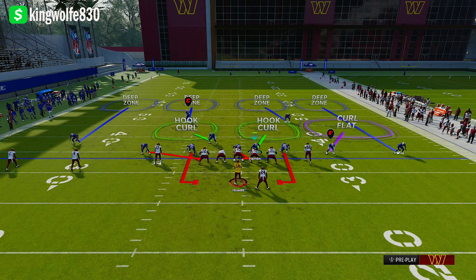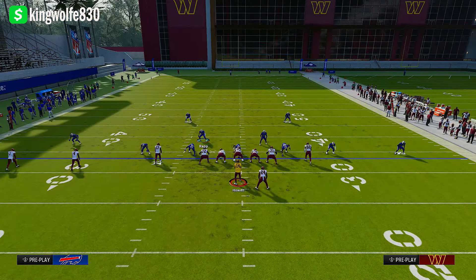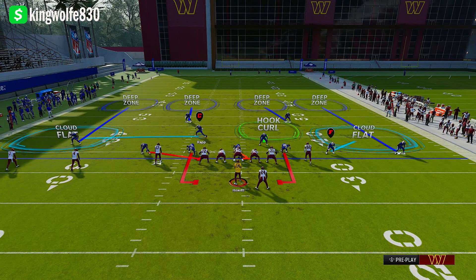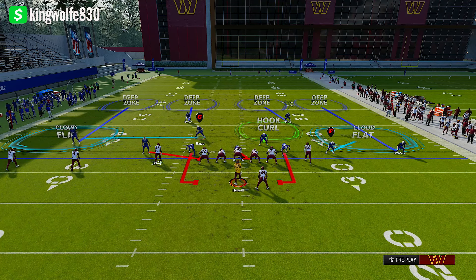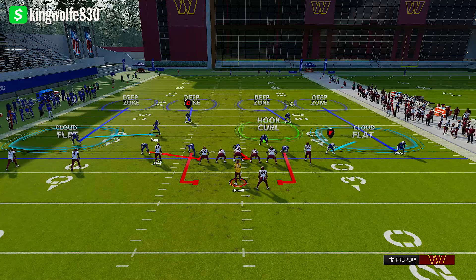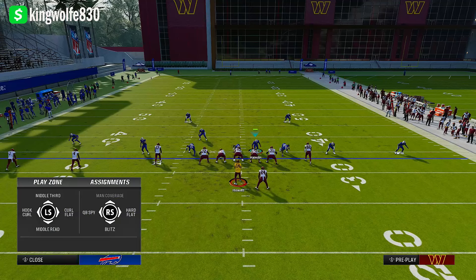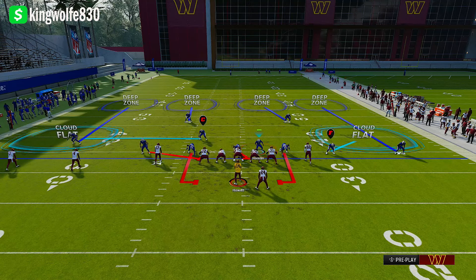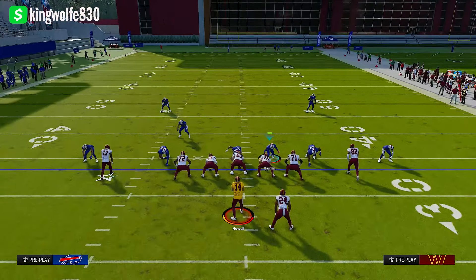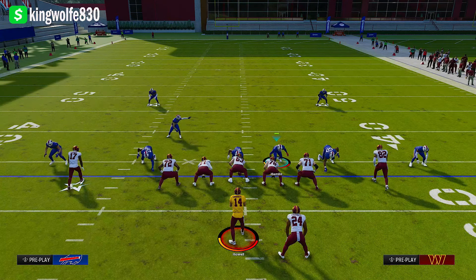This is going to be our blitz setup — the one you come out with all the time. You always want to go opposite the running back, because if you blitz someone who's supposed to be in the flat, chances are you get cooked. What I'd recommend with the curl flat is just put him on a flat so he jets across the field, making it so the quarterback doesn't want to make that initial read to the vertical, because the defender will be running right in the way.